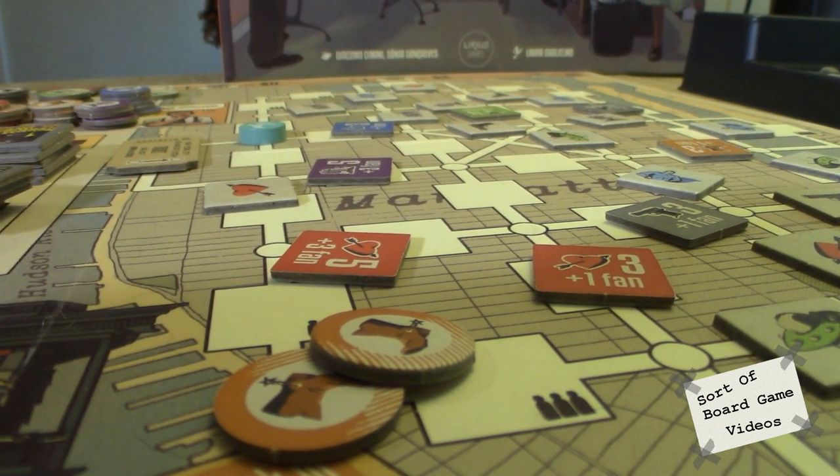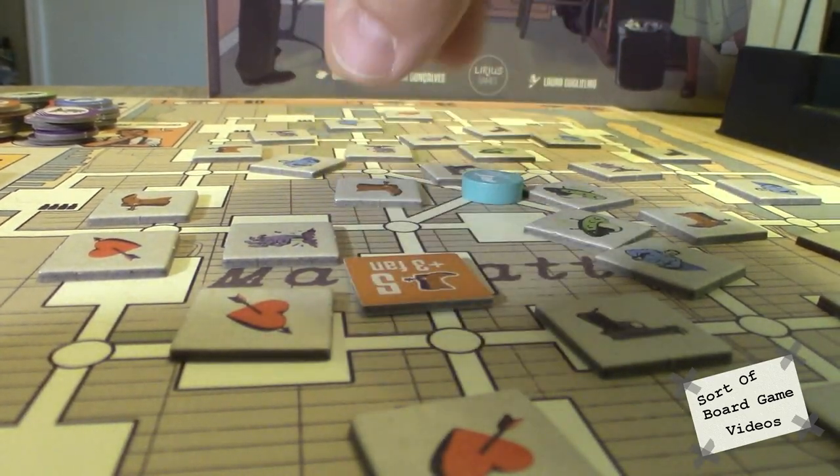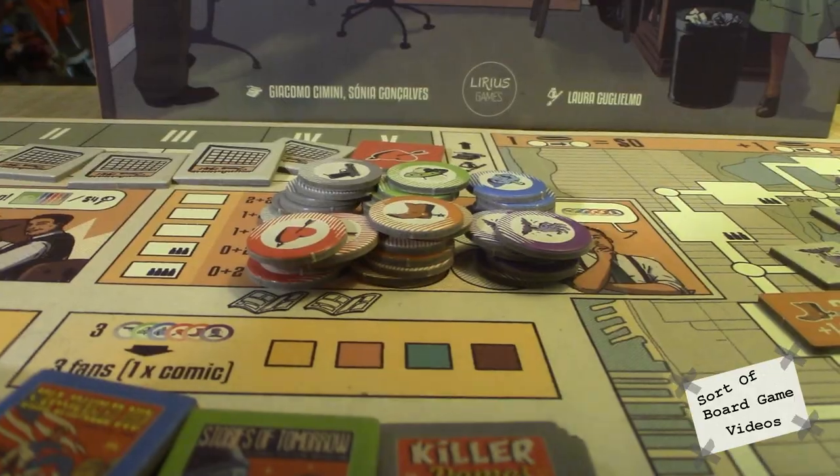The second issue is that euro thing every euro game does — that one mandatory step you don't want to do. I just want to make comics, but sometimes you have to take turns going over to the sales side. I understand why they put it in there: if you could just make comics without any push mechanic it could get very boring very quickly. I get it. It's just always that one step in euros where you're like, I don't want to go over there — but I'm going to do it anyway because I have to.